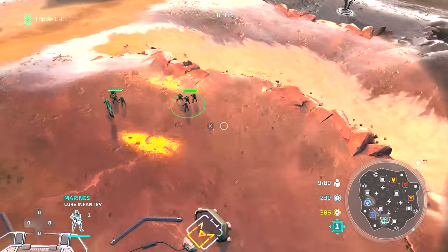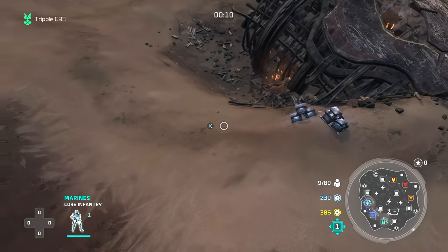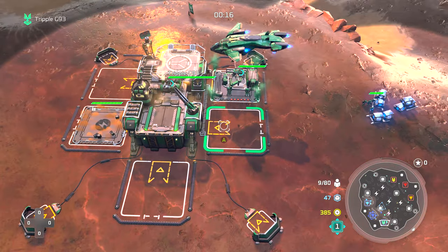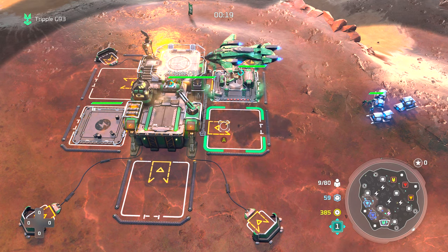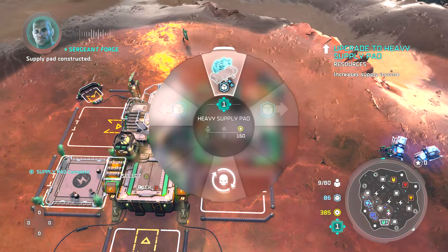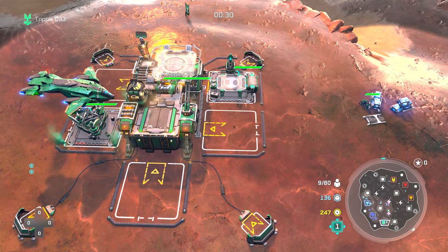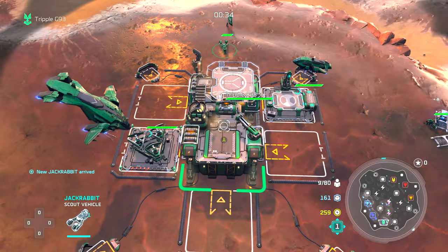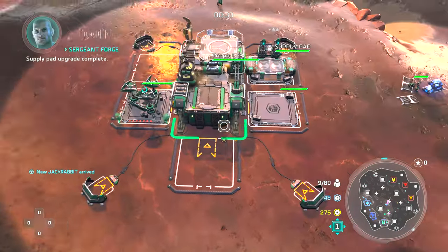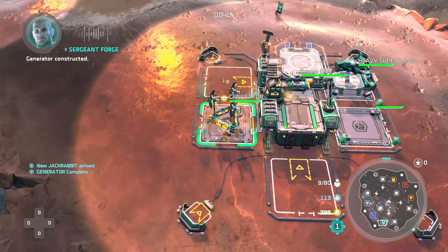What is up everybody, it is your boy Triple G 93 here giving you a very interesting game. I'm gonna throw this back — I don't know how long ago this happened — but there was this one game I was playing with the Jackrabbit. I had it upgraded, and we were fighting for the middle power node. There was a sniper chilling at the very edge to make sure no infantry could capture it. I had vision of the sniper, ended up killing him, and I told myself, hold up — was this Jackrabbit able to see on top at higher ground? Turns out, that was its Jackrabbit ability.